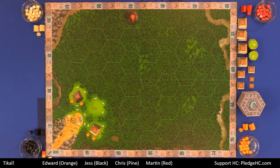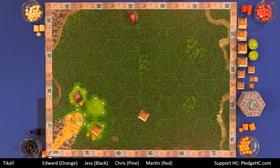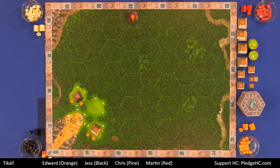Other players can also spend two action points to bump a temple level if they have a worker there. This will be where the majority of your victory points come from, and these temples will be hotly contested, especially in a four-player game.